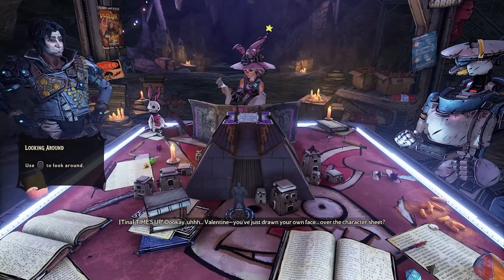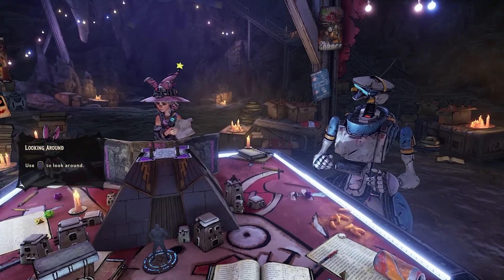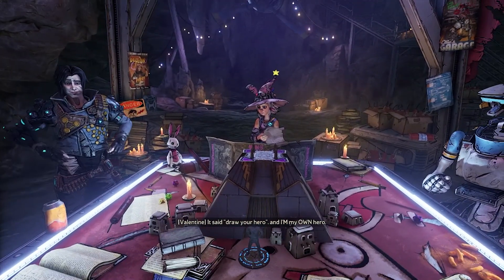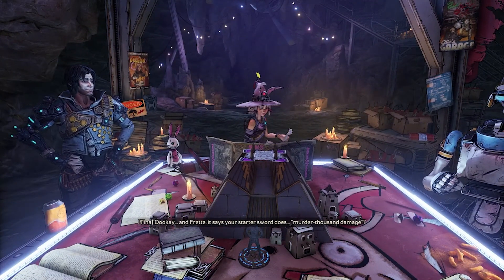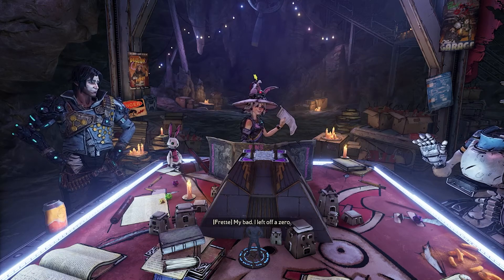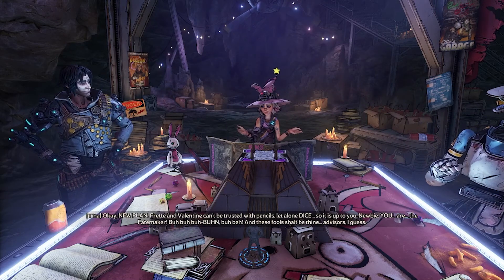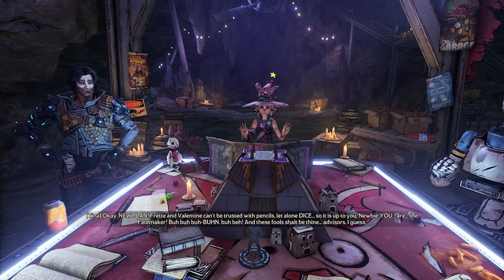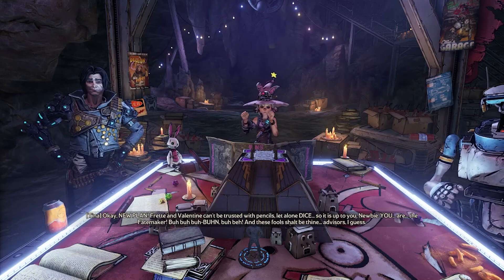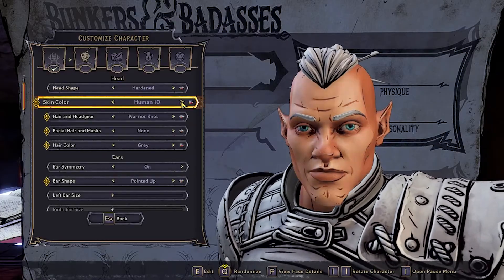Wonderlands is set in a fantasy universe, but it is actually set within an in-game tabletop RPG known as Bunkers and Badasses. The game is played out as it would be at an actual table, with Tiny Tina acting as the DM and the new characters Valentine and Fret acting as your party members. However, Valentine and Fret never show up in the campaign at all, and instead are mere voiceovers except during cutscenes outside of the game. The tabletop game only acts as a framing device, so its story is self-contained within the tabletop campaign itself.